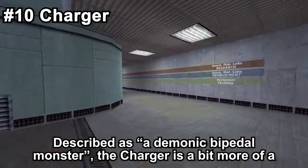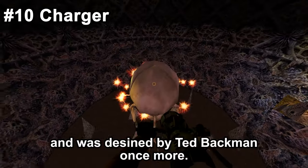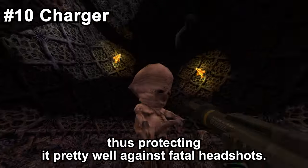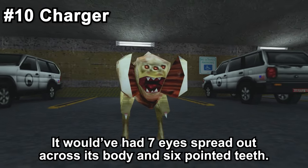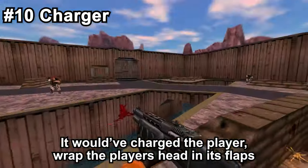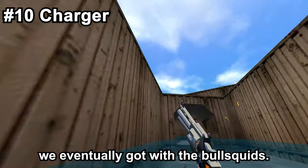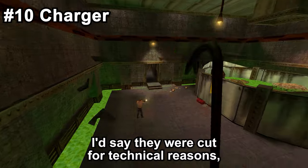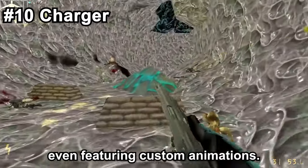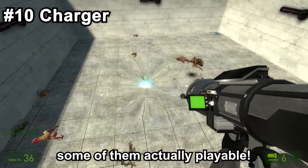Described as a demonic bipedal monster, the Charger is a bit more of a well-known cut enemy — and no, I'm not talking about that Charger. It can still be found in the Half-Life SDK files and was designed by Ted Backman. It would've been a two-legged, insect-like creature. Its head would've been really small and could be covered up by two flaps on its sides, thus protecting it against fatal headshots. It would've had seven eyes spread out across its body and six pointed teeth. Animations show the creature flying around and not actually using its legs that much. It would've charged the player, wrapped the player's head in its flaps, and then hit them with its legs. There were also some spitting animations, probably similar to what we got with the bull squids. If I had to guess, they were cut for technical reasons — making the player move along with the charging animation could be hard to implement.